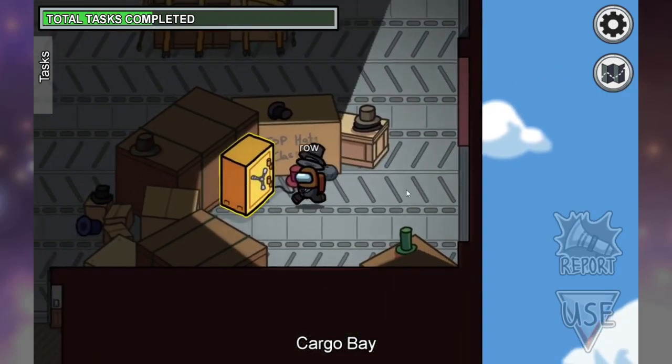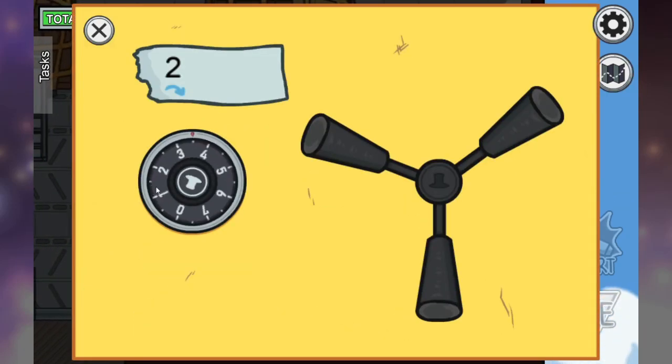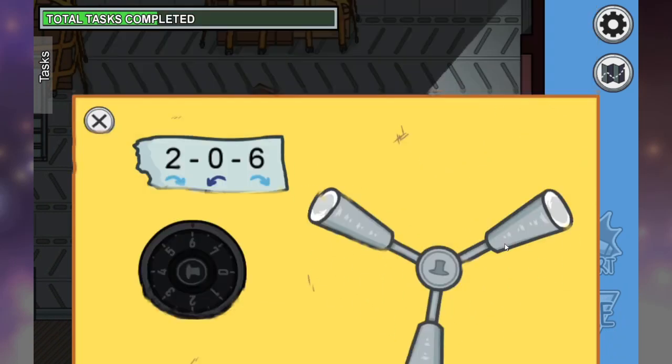Here's a faster version of it: two to the right, stop on two, left, stop on zero, right, stop on six — grab the handle and spin fast.